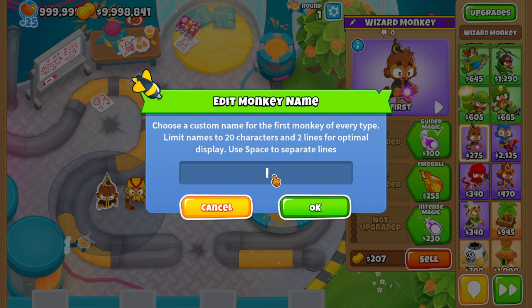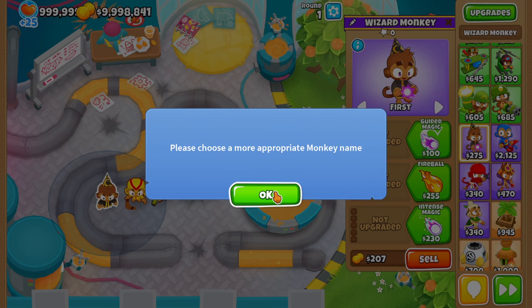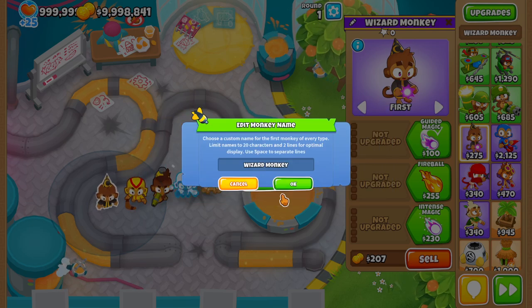Essentially what happens is if you try and name this wizard monkey 'shit', it says: please choose a more appropriate name.